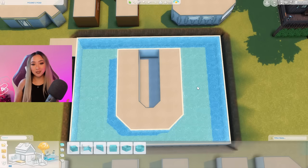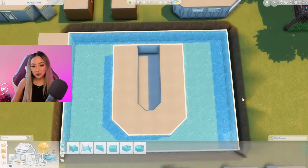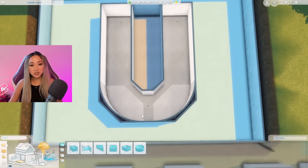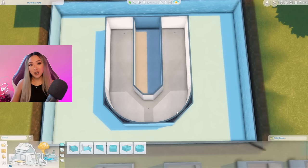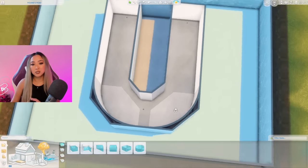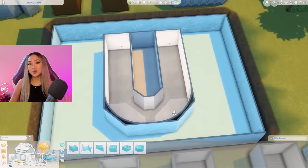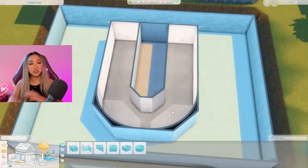You might be wondering why I went through all that hassle instead of just using the basement tool. The fun thing is that when you go into the U, we were still able to maintain that rounded U shape — whereas the basement tool is not compatible with rounded walls. This is just the best way to maintain the most accurate shape of the U. It also looks a lot better; I really don't like building in basement mode because the camera goes all wonky.